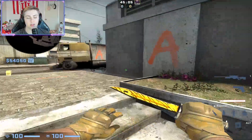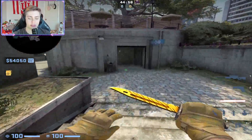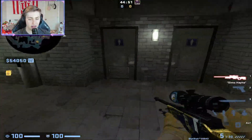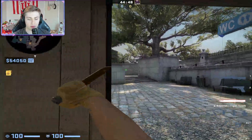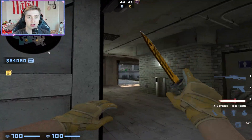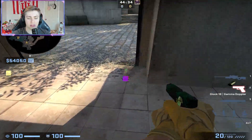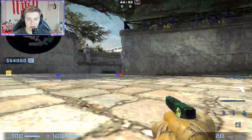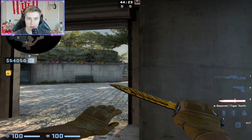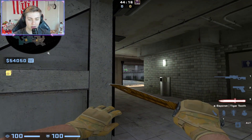Let's talk CT AWPing. On any map, say you have a default spawn with no aggressive pick opportunity — what should you be doing on the CT side every round as an AWPer to be effective? It's all about positioning. On Overpass, if we have a good spawn we might pick fountain; if not, we might be posted up on an angle or divider early. What matters is we are choosing a line to hold. If they cross this line, they get punished — boom, we get a kill.